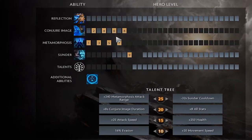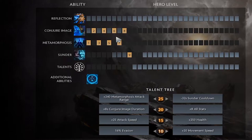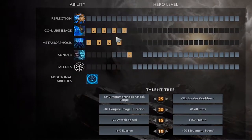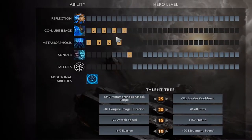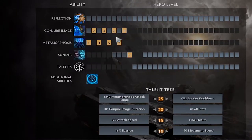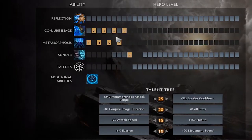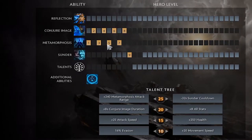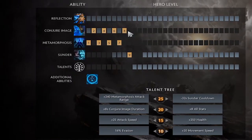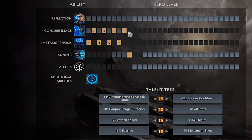You can find your first level of Sunder at level nine — this is your ultimate. You can level it up earlier at level six, seven, or eight if you find yourself in a fight or they're diving you under tower and it can save your life. But otherwise you wholeheartedly go with Conjure Image and Metamorphosis because those allow you to farm at one of the fastest speeds in Dota.